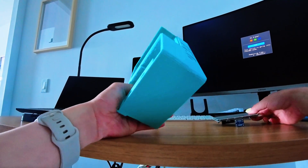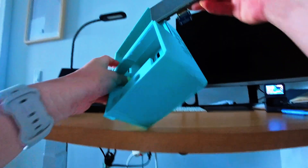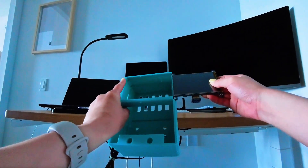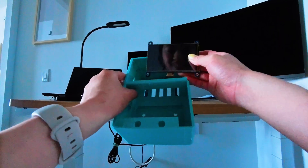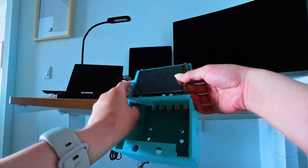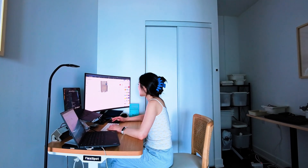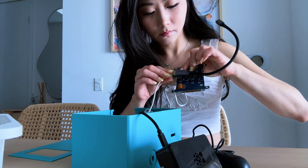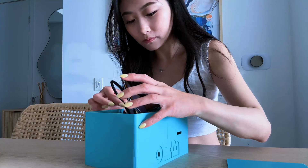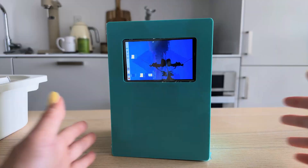My second print had some measurement issues — the LED screen could not be inserted perfectly. This is so sad. It took me like 20 hours to print this case. Finally, on the third redesign, everything clicked: space for wires, battery, screen. Time to see if this little guy could actually come to life.